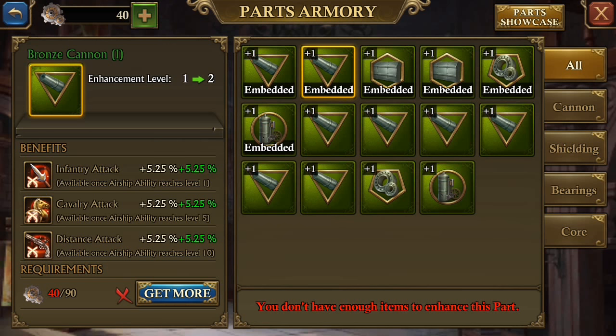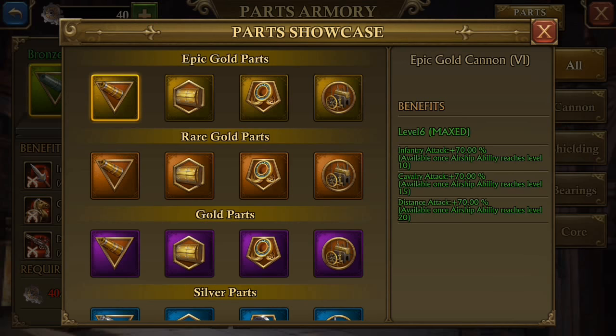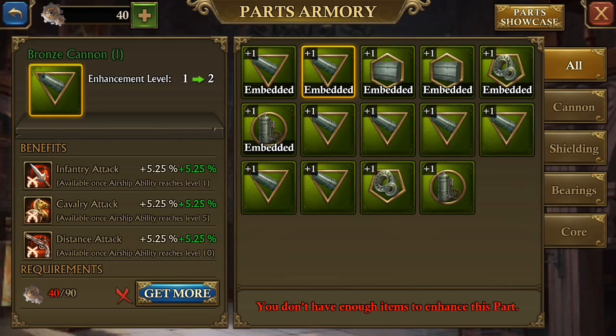Let's see — I have 1, 2, 3, 4, 5, 6, 7, 8. I should be getting pretty close to synthesize some more gears. The first time it was like 6 or 8, and then it gave me 40 gears. So the next time I do this, I should be pretty close to having 90 to enhance that to level 2, but we're not quite there yet.